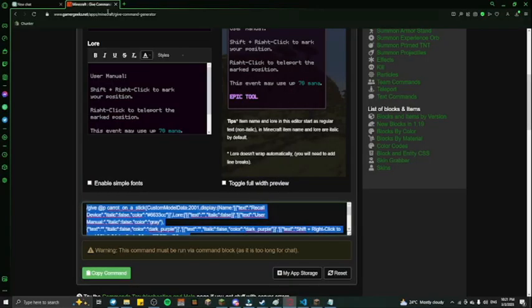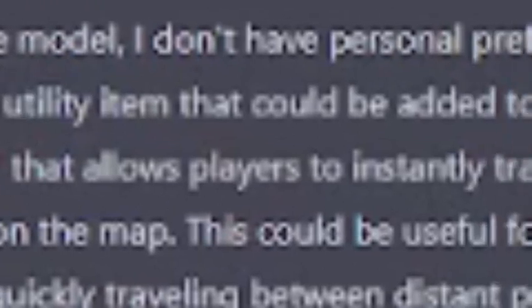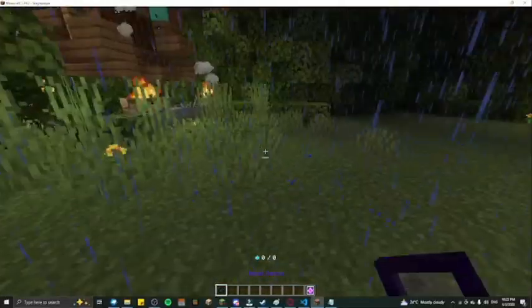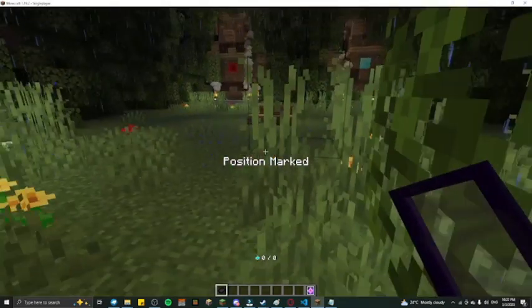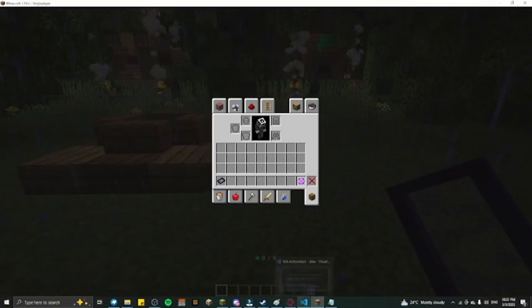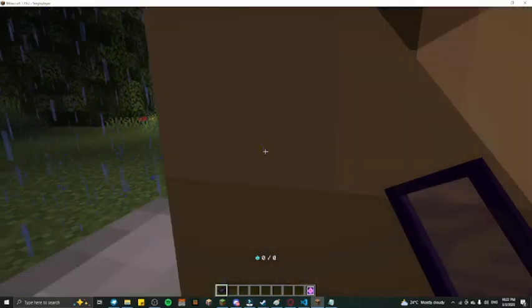Let's check out what the AI wants. The AI suggested a teleporter block, which I turned into just a utility item because I want an item, not a block. As you can see, it allows the player to instantly transport themselves to a previously marked location. There's a user manual: shift right-click to mark a position, then right-click to teleport. Good.